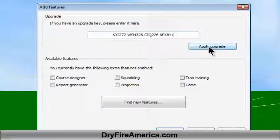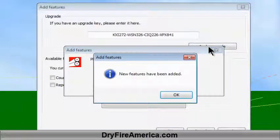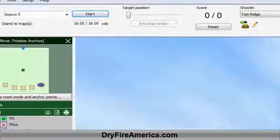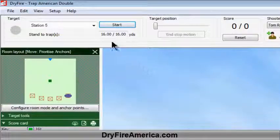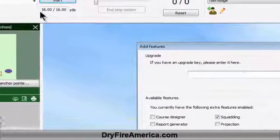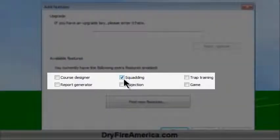Now we're going to go ahead and click on Apply the Upgrade. It's going to get in contact with the UK server. It found that my code is legitimate, and it comes back and says that the new feature has been added. I click OK. In order to verify that it's really been added, we go right back to the Help screen, come down to Registration and Features, and now if we look down here in the middle, notice that the squadding feature is checkmarked.